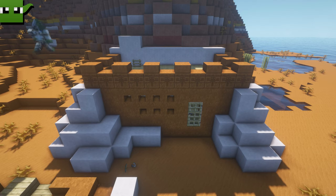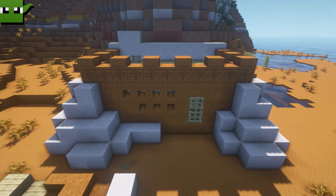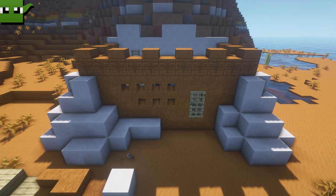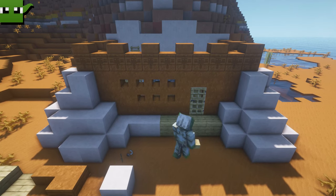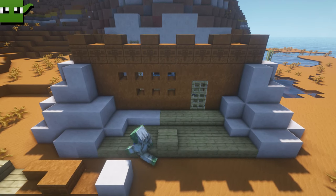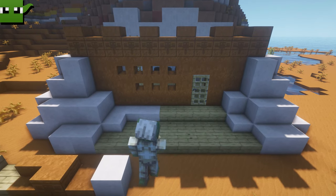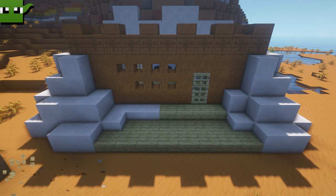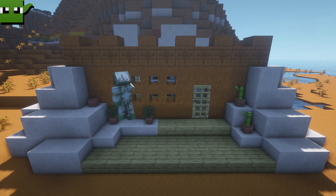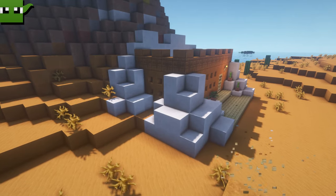A few last bits of white terracotta, and then it's time to make the porch out front. This is going to be simply made of oak planks and oak slabs. Once you've done that it's time for a little bit of decoration. I've gone for lots of plant pots with bamboo and dead bushes and even a few oak trees in there. Don't forget a torch to scare away all the mobs.